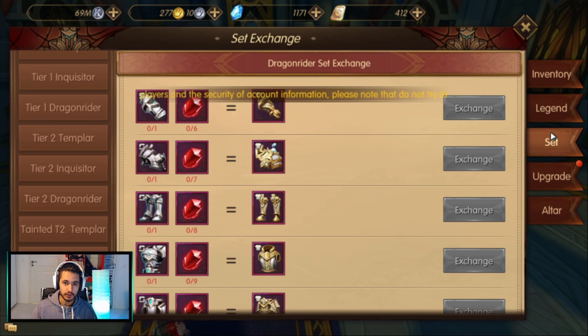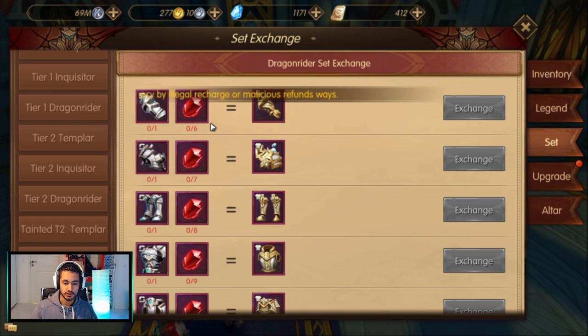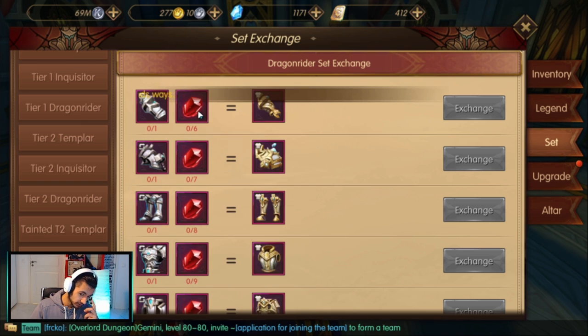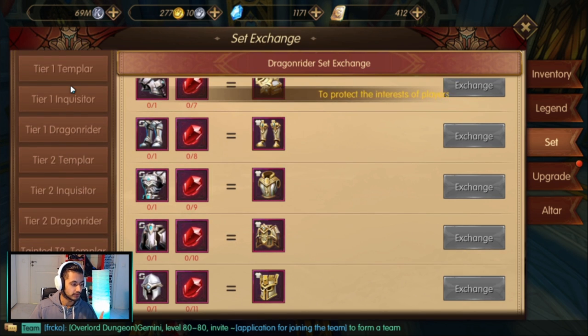If you don't have tier 2 and you want to go for the tier 2.5, it's definitely worth it even if you can't finish the set, because of the wild power it gives — wild level — which is straight-up damage. So if you're going to get it, you can collect the tier 2.5 pieces and use the adventure hearts to upgrade them. Just be careful though.